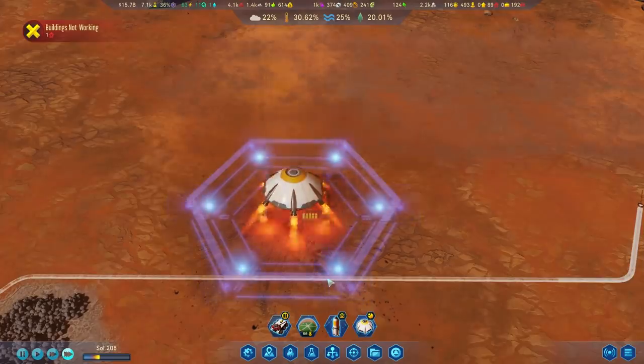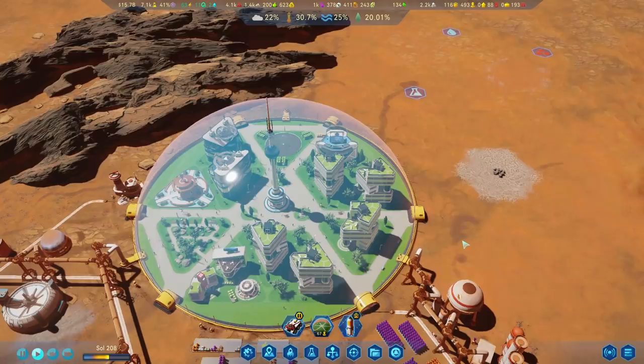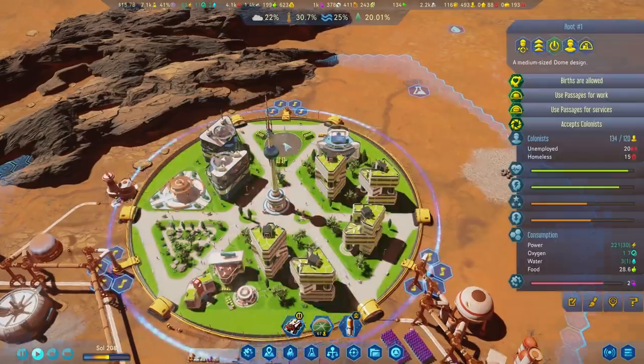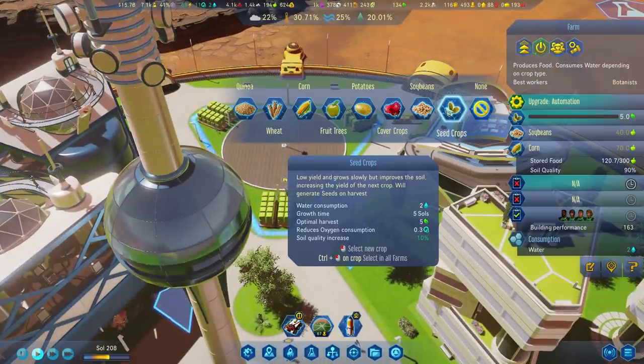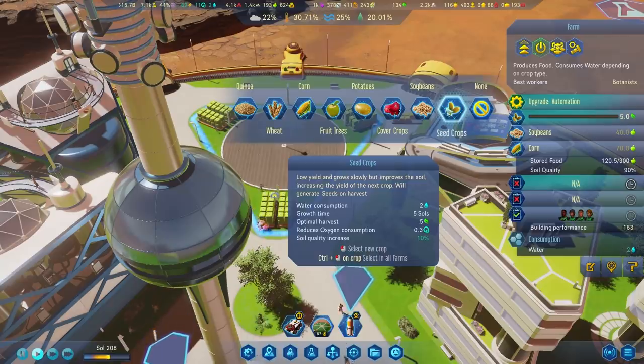One of the easiest ways of getting seeds is to import them from Earth. You can also produce the seed crop directly on Mars through your own farms, but just be aware that before you do this you won't be able to produce your normal crops at that farm, so make sure you've got an excess food supply.